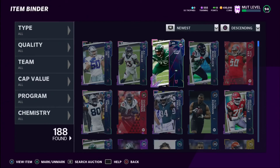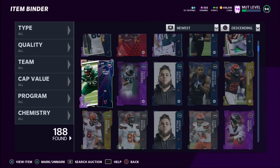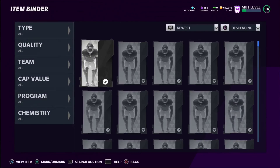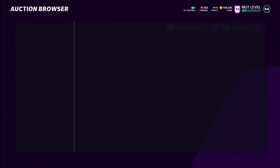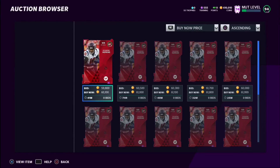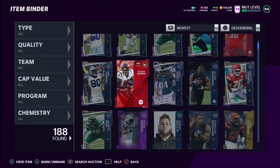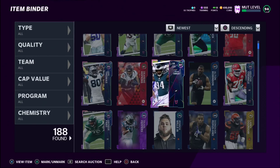How much is that Kelechi Osemele going for? Currently 150k — really nice. Ross Blacklock is about 80k as well. What is George Fant going for? About 40k. So we've made: 150k plus 80k is 230k, add the 91 George Fant for about 40k, so 270k — Sean Lee around 10k — about 280k — KJ Hamler maybe 10k — 290k — Josh Sweat brings us to about 300k. Then DeAndre Hopkins is 60k — oh, he literally got a new card today, that's why. So we made about 310k off this pack opening. That Kelechi Osemele pull was clutch!